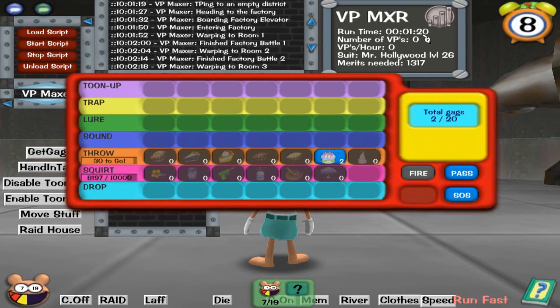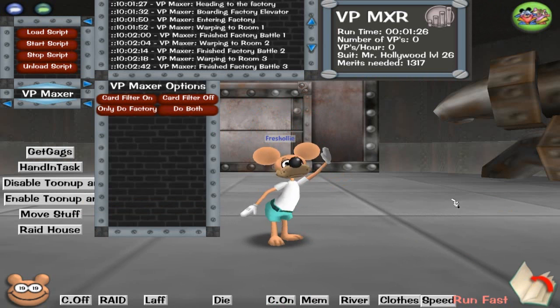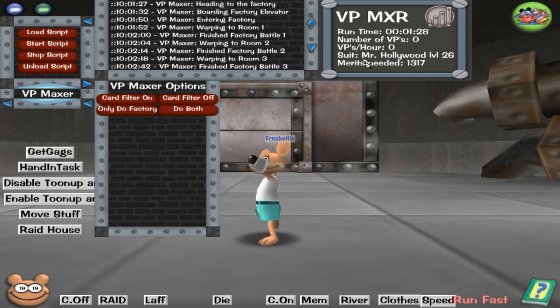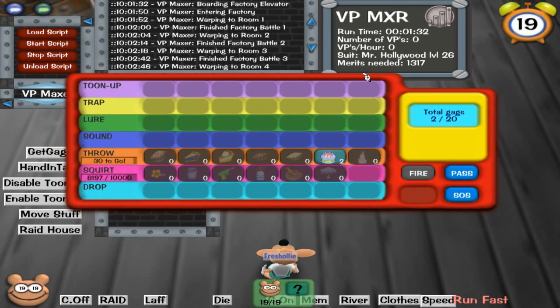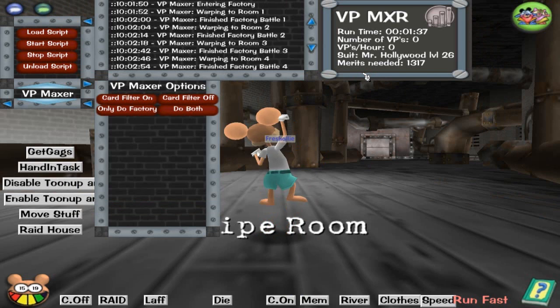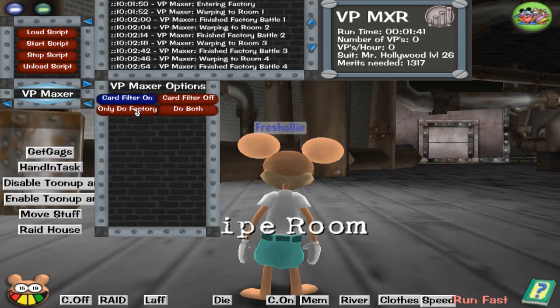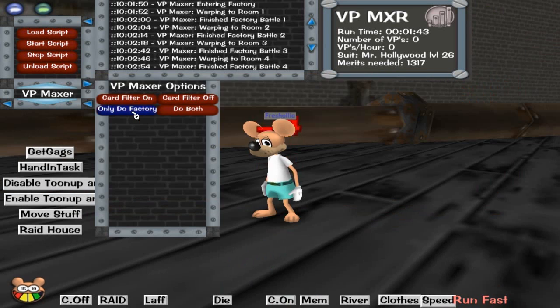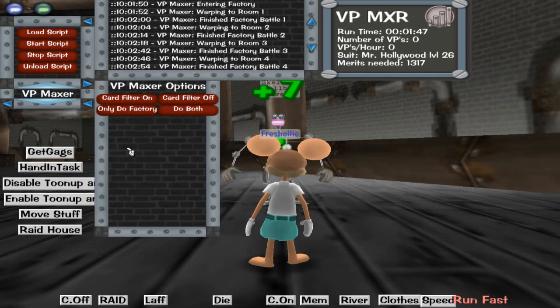The runtime is quite useful just to see how long it's been running, because sometimes you can't keep track of that. Suits are very useful too because it's annoying to open your book to check while the script is running. Do-only factories are also very useful if you just want to be a factory auto-er. Some people won't be able to do the VP, so that option is helpful.